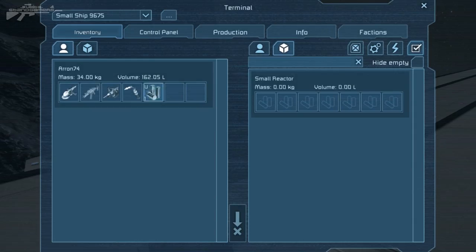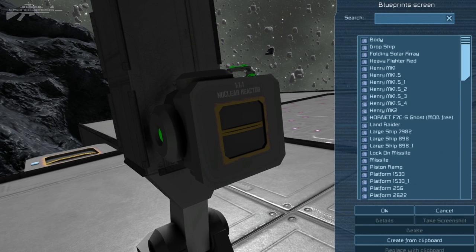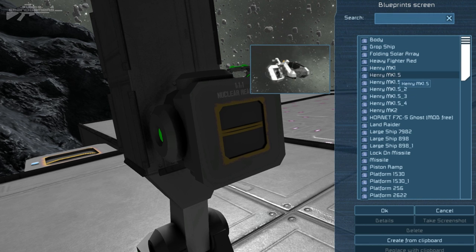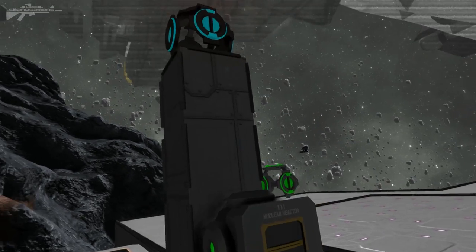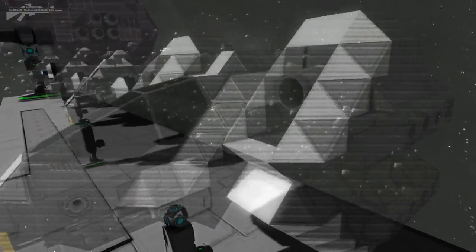Let's have a look at the controls this block offers. We'll add the nuclear reactor and select the projector block. First off, you'll notice we have a blueprint button, and from this button we can select whichever blueprint we want — provided it's a small ship. We're going to pick one of the Henry variants, the big engine one, and project it. Now that it's been projected, it appears as a hologram ready to be printed.